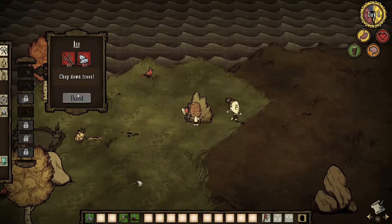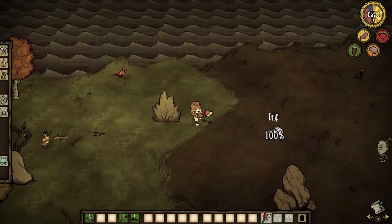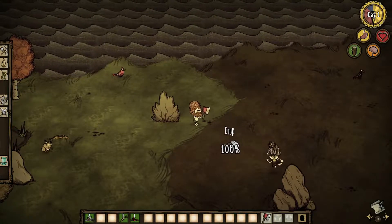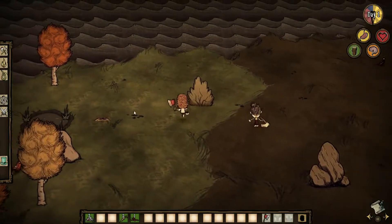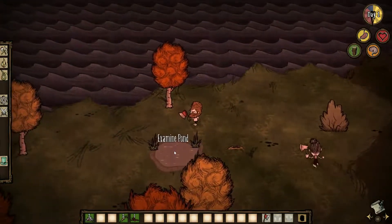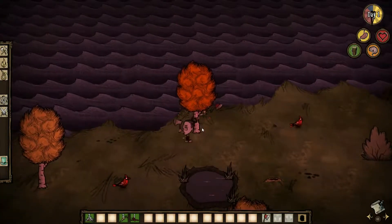I'm just fiddling around with controls to see what does what. My character gets an axe with infinite durability, and I just made an axe, so here we go. Nice. Be careful of these ponds, because there could be frogs near them.